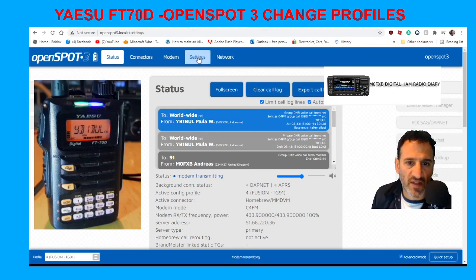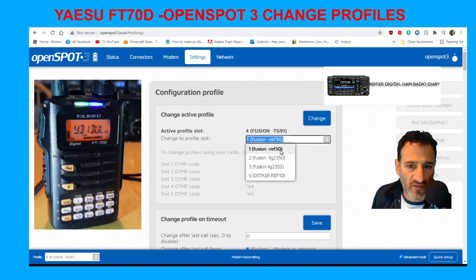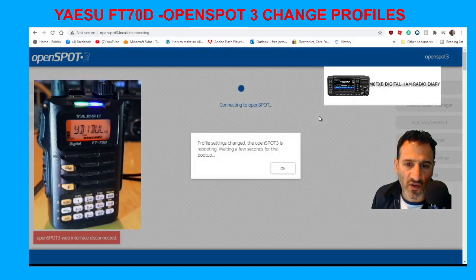Going back to Settings, we're on active profile four — 'Fusion Two', talk group 91 — which is what we set up. The field underneath is where you enter changes. Let's switch back to profile two for now since TG91 is quite busy, and then I'll show you how to change profiles on the actual radio.